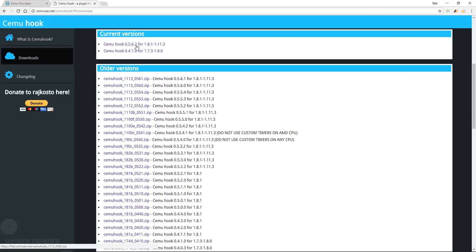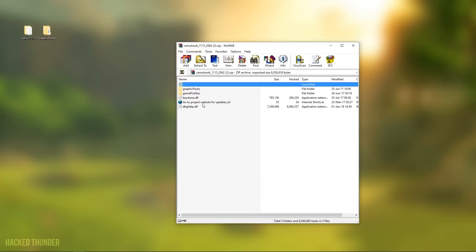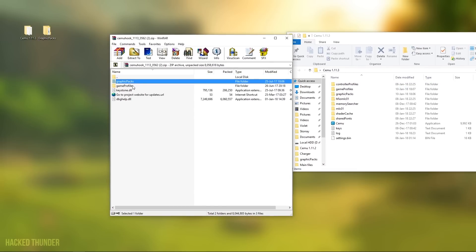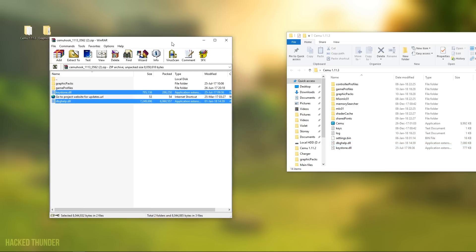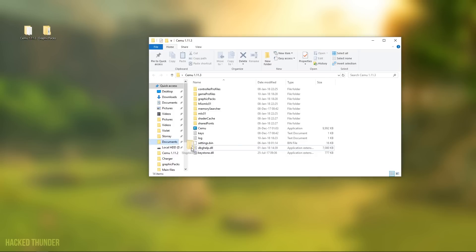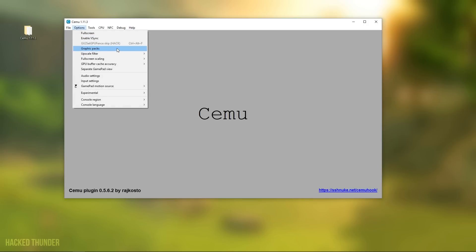You'll also need the Cemu hook, which you can download from a site I'll link in the description. Go to downloads and grab the latest version. Open the zip file — you'll get these files and folders. Copy the graphics pack and game profiles folders into Cemu, then copy the two DLL files into the Cemu folder. Finally, drag the graphics pack into the graphics packs folder.